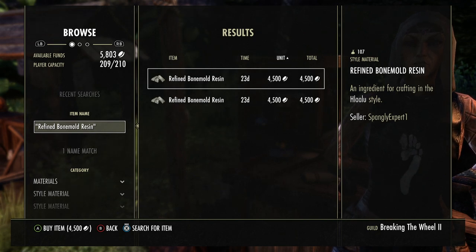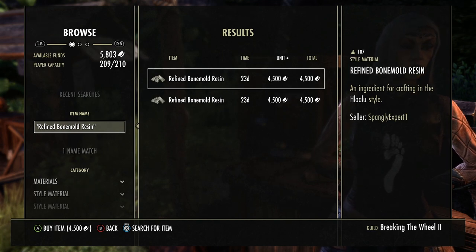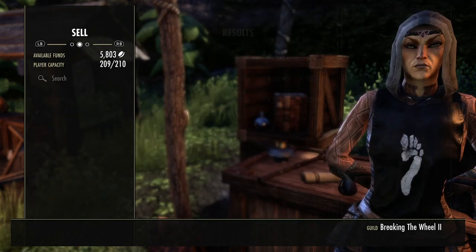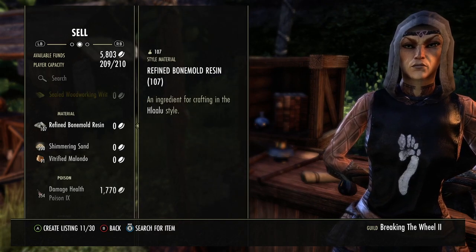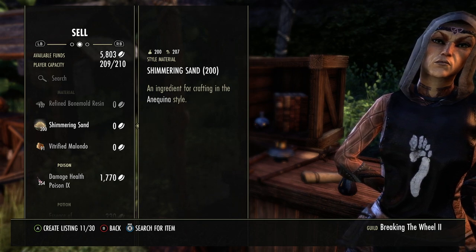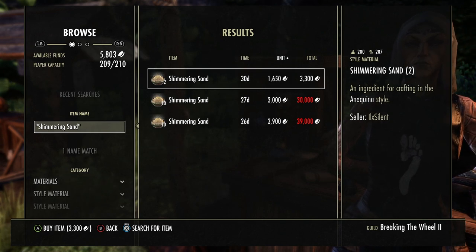Yeah, refined bone mold resin is 4,500 each. That's because it only comes from the Lalu style. It's hard to get — you have to go to Vvardenfell and crush up all the gear you get and you'll get some pieces of it. I have 107, but I'm not going to sell it because I use it for furnishing. Shimmering sand — I have 200 of those and they sell for... oh, that's cheap.